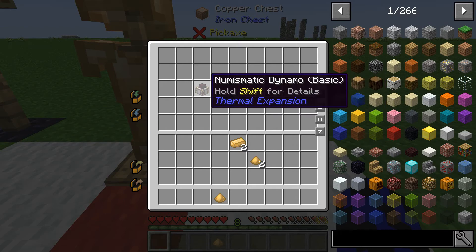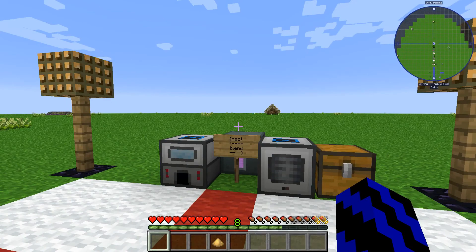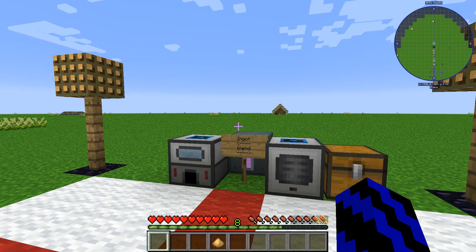You can also make the Constantan sword, which does 5.5 damage and has 275 durability, and a Numismatic Dynamo so you can get your power up and running, plus quite a few more items. I hope that has helped you in learning how to get hold of the Constantan ingot. As always, until next time — sit tight.